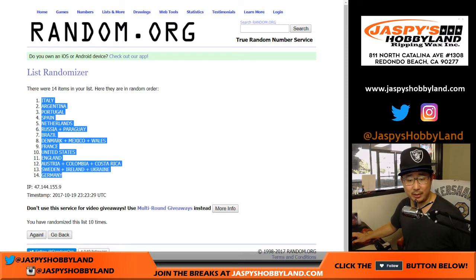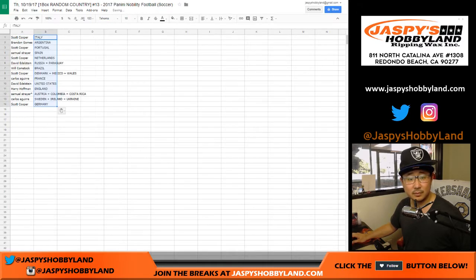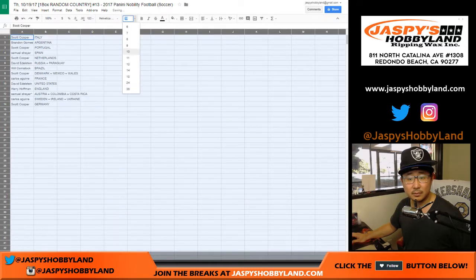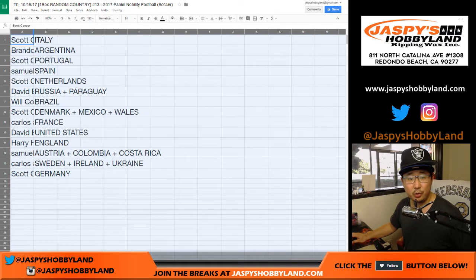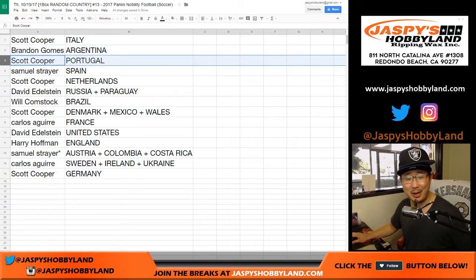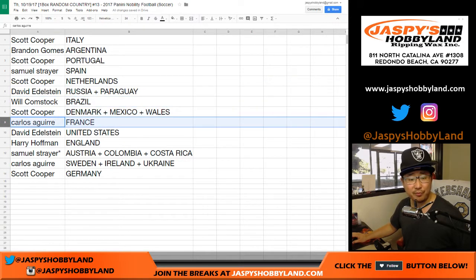Italy down to Germany. Coop, you have Italy — seems like there's an autograph in every other box for Italy. Argentina for Brandon. Coop, you got Portugal. San Jose has Spain. Coop with Netherlands. Edelstein, you've got Russia and Paraguay. Bulldog fan with Brazil. Coop with Denmark. Mexico, Wales.